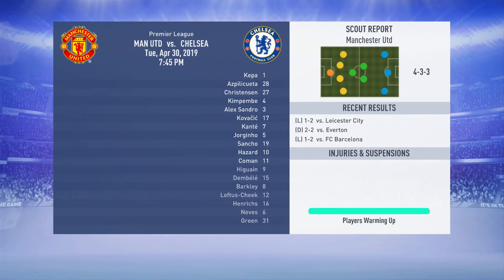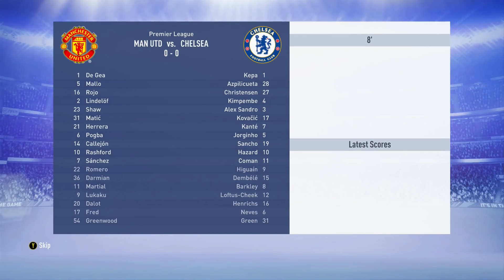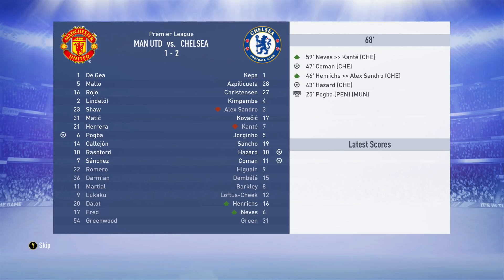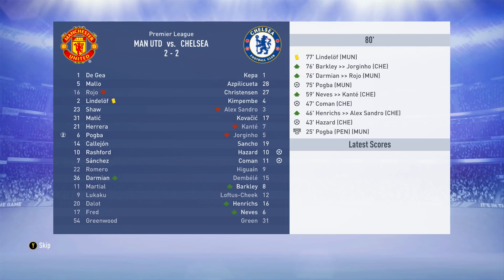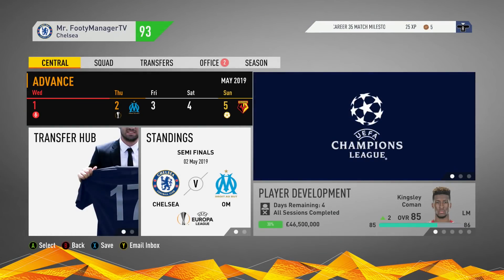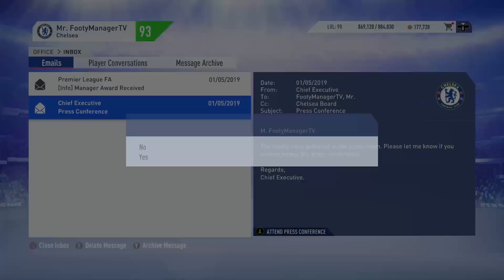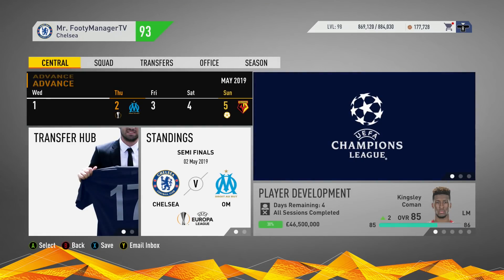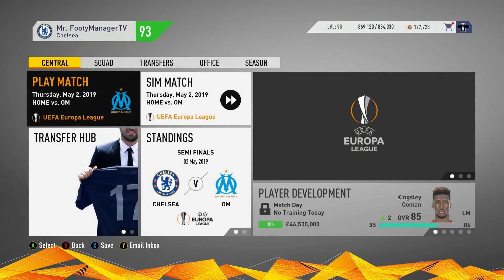Manchester United away from home - Pogba gets a penalty but Hazard equalizes, then Coman scores to give us the lead. They do get a fairly late goal though so it ends a draw. We've got the Europa League semi-finals in view. Manager award received - we're killing it at the moment, performances are at our very best, which is exactly what you want heading into the semis.